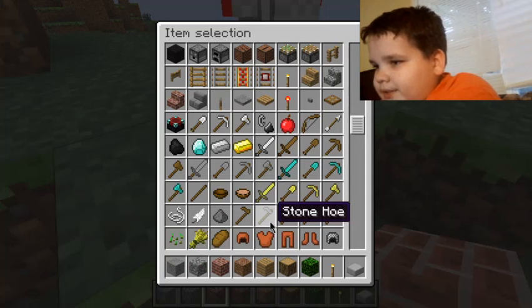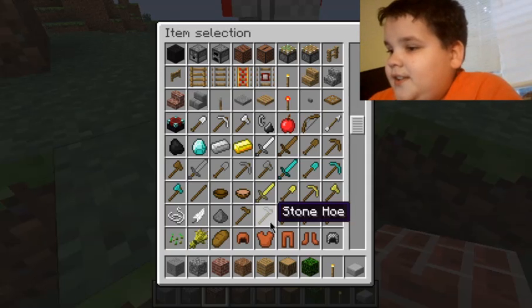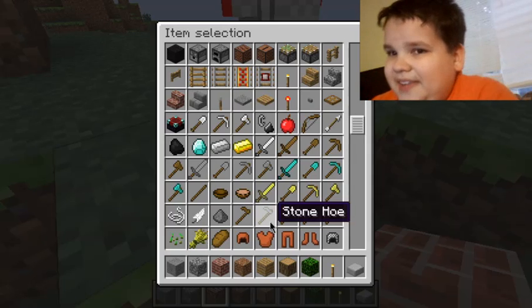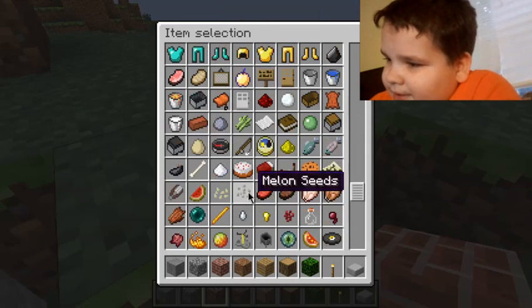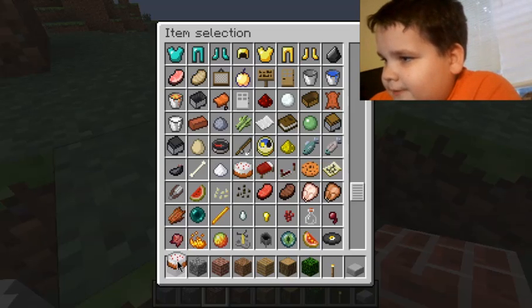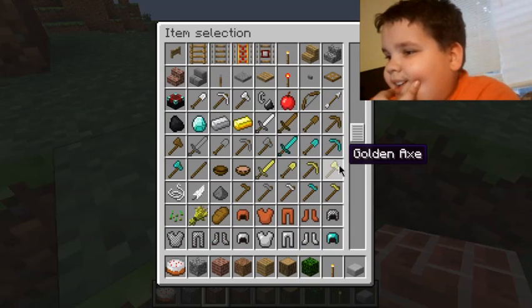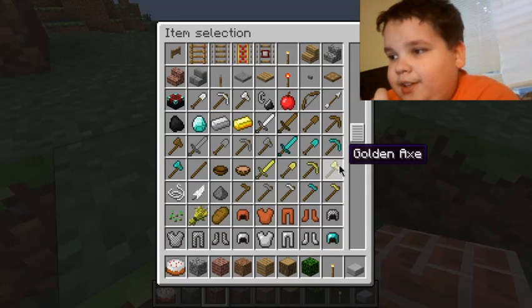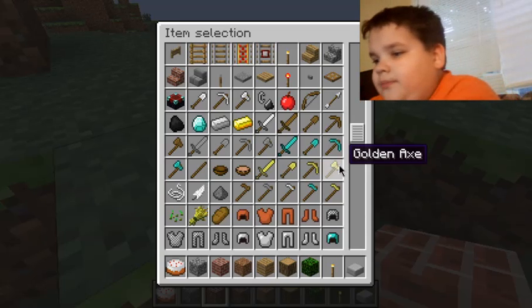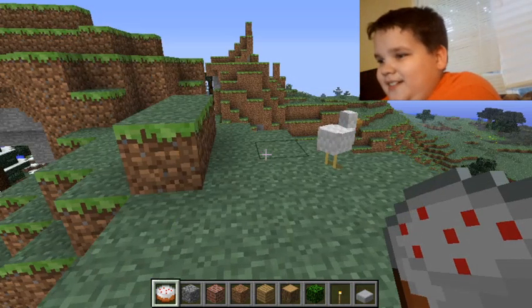Look at the leather textures — they look like they're just solid colors. The pork chops have that black outline. Something interesting about the cake: in the beta 1.8 update there were two cake items in the inventory — one would appear as a 3D item and one would just appear flat. And there's my sexy thief skin.